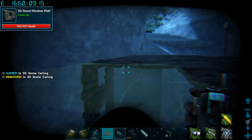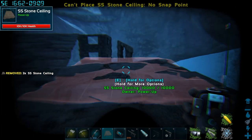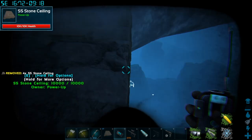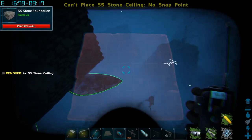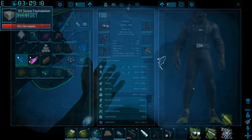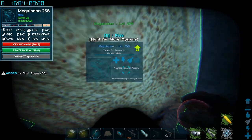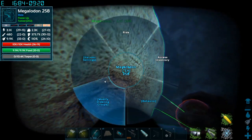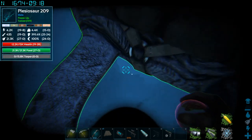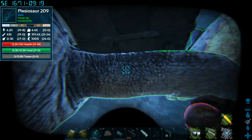I've already cleared out a lot of the dinosaurs, so the goal is to not have to worry about too much. One of the biggest things you have to make sure you do is put your dinos on passive. I'm going to have to put two dinos on passive specifically for this. One is going to be the Megalodon in case I need it to attack stuff, and the second one is going to be the Plesi — putting it on passive now.